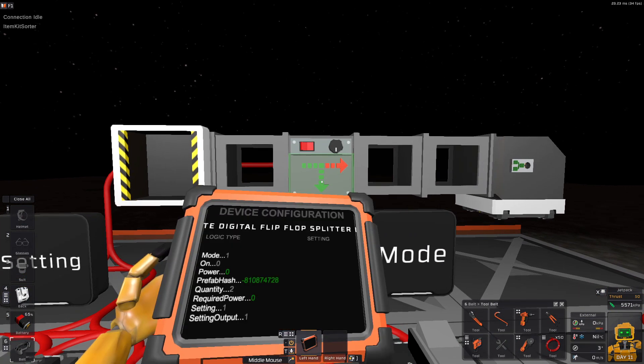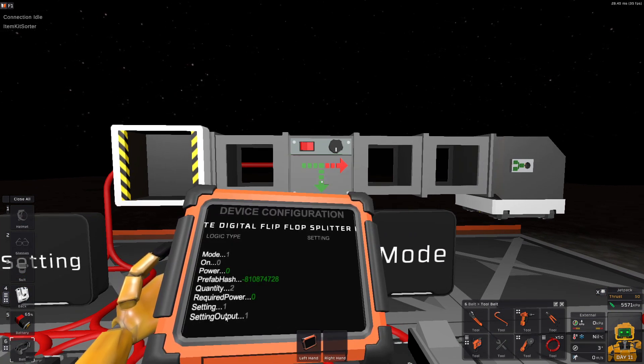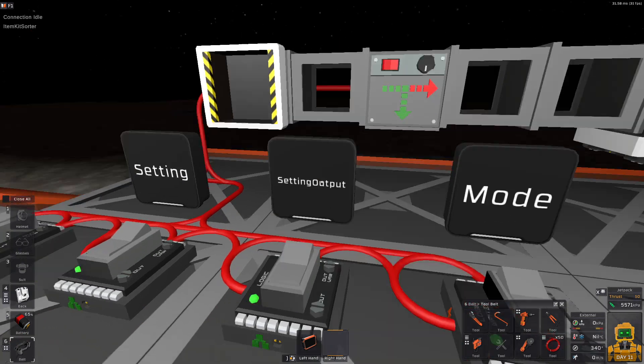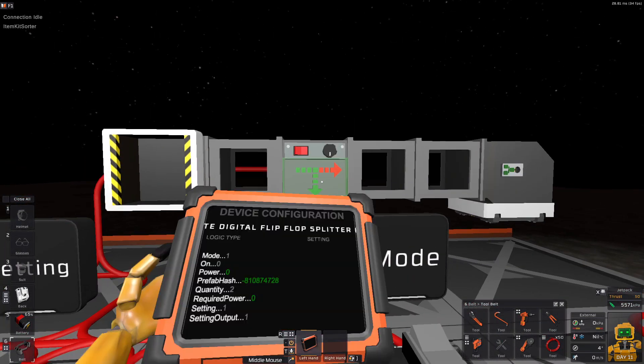As you can see, the flip-flop has a setting, a setting output, and a mode. These three are the ones that are interesting. In the default mode, it comes with setting 1 and 1.